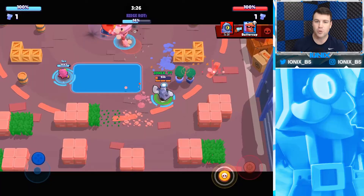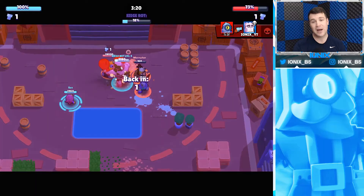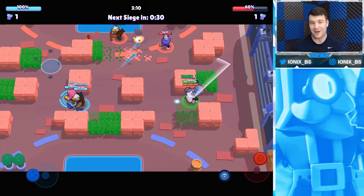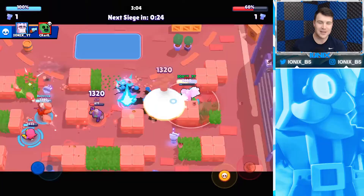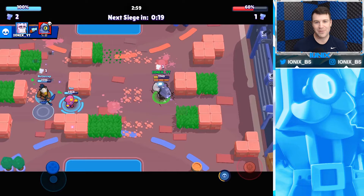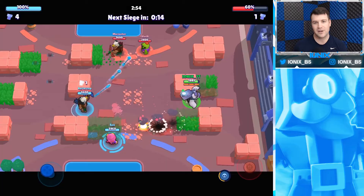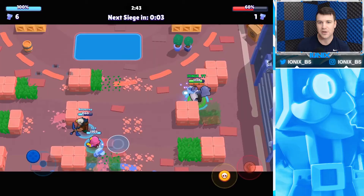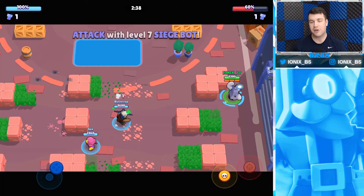When attacking the enemy's Ike, the gameplay shows exactly what not to do — I got directly behind our robot and a Ricochet was able to get off multiple supers, taking me and a teammate out. I'll show you the proper way to go in behind your robot and take out the enemy Ike. Using bushes and walls, you can come out and surprise attack enemies as they focus on your teammates — that's the same aggro role Frank plays in Gem Grab, and it's very effective in Siege.